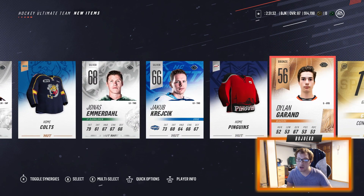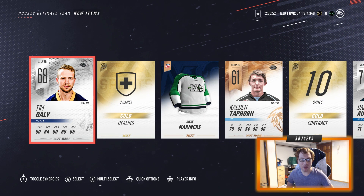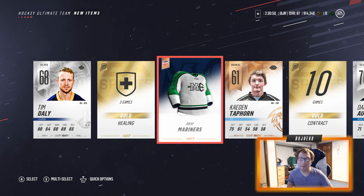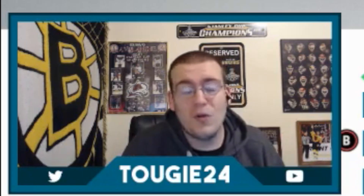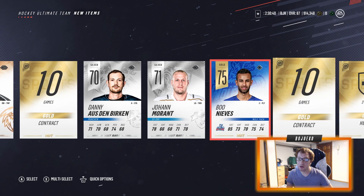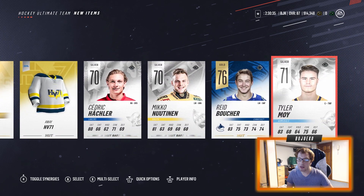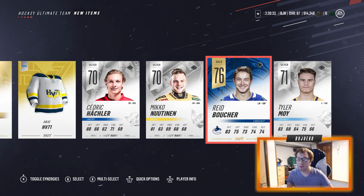For our next Gold pack, we're going to do the Skip Pack method — right when the pack loads to white, we're going to skip and see what we get. We got a gold right there — Boo Nieves — and another gold, Reid Boucher. Nothing else particularly special, but not bad at all.